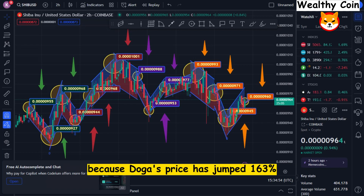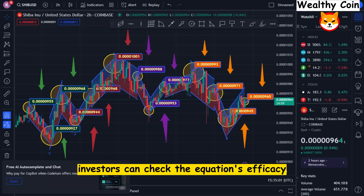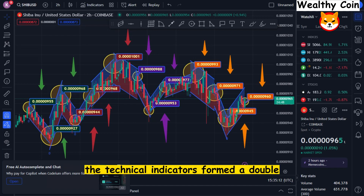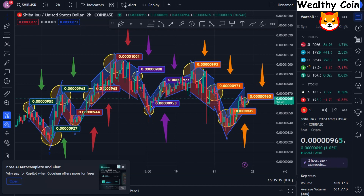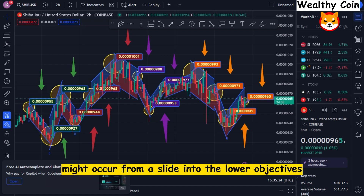Because Doge's price has jumped 163% and SHIB's price has jumped 50% in the same time frame, investors can check the equation's efficacy by looking at each asset independently. According to Elliott Wave Theory, the Doge/SHIB chart shows a clear 5-wave impulse. In addition, the technical indicators formed a double top on November 31st after bouncing off the 38.2% Fibonacci level on November 10th. An inverse head-and-shoulders rally, or a plunge into the golden pocket, might occur if the Doge/SHIB chart has really crested.